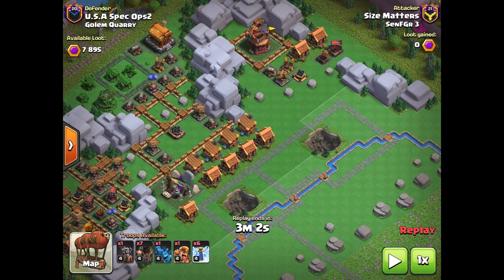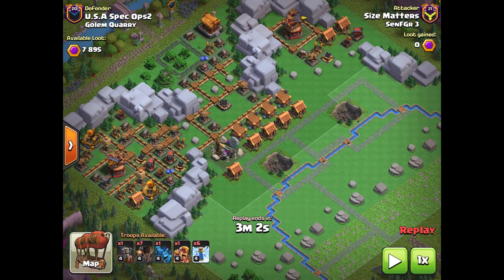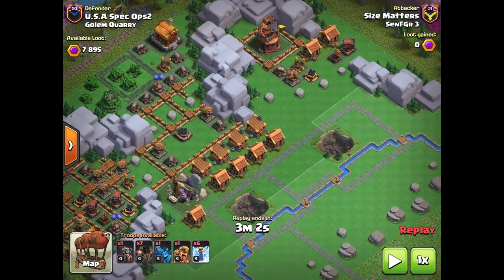If you look down at the troop bar, you'll notice that this attack looks a lot like straight-up Rocket Loons Zap, except I've traded a bunch of Rocket Bloons for one Flying Fortress. Because of that, this attack actually plays out a lot differently.